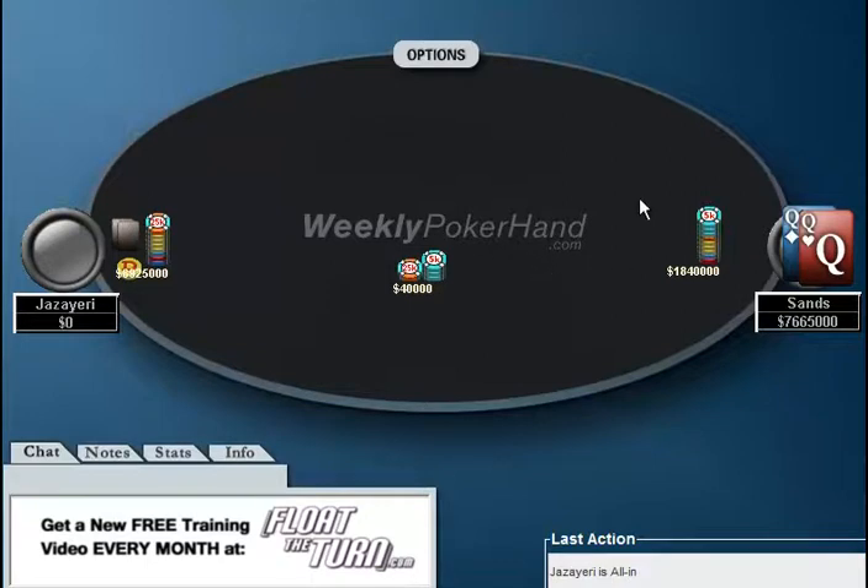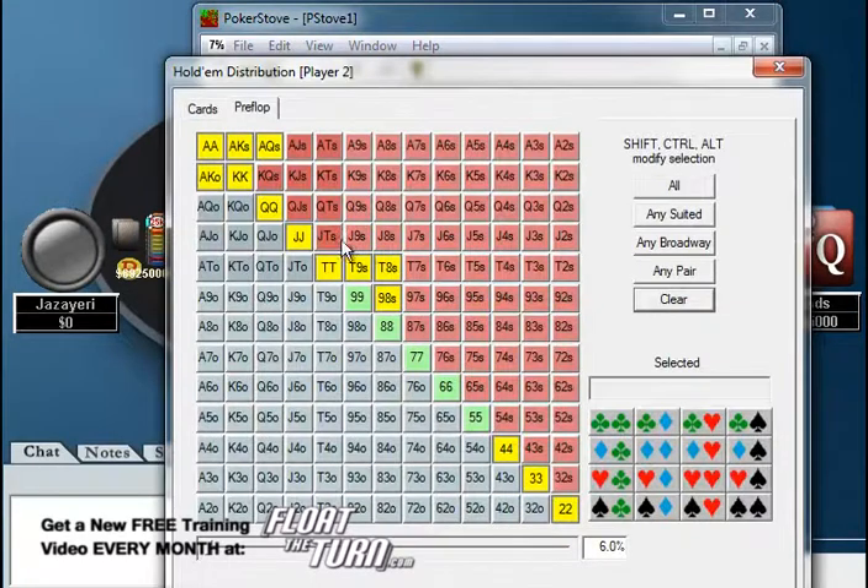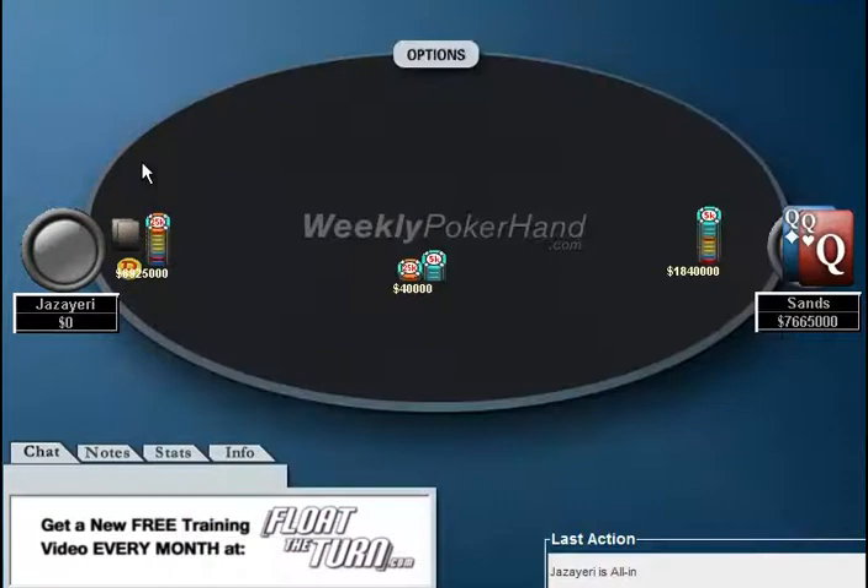The viewer that sent this in asked: why would Sands want to get all-in here? Because if he's effectively flipping, why would he want to flip for all that money when you're a lot better than your opponents? Well, first off, you don't know you're flipping with Queens, as I just showed with this range. If your opponent's shoving even a tight range, you'll see you're flipping against Ace-King, and Kings and Aces you lose to, but then you're crushing these hands. When you're crushing a lot of your opponent's range, it is not a flip. And also, you're getting 1.7 to 1. Because of that, I think this is going to be a very, very easy 4-bet call off of Pocket Queens.